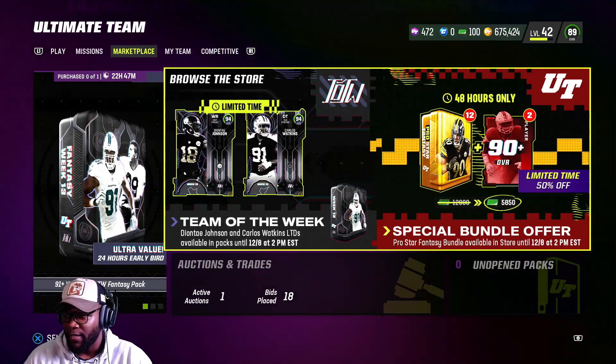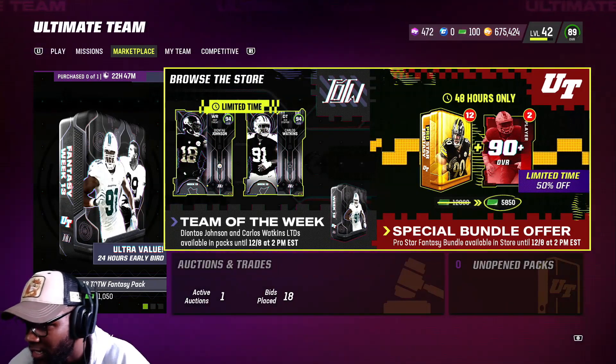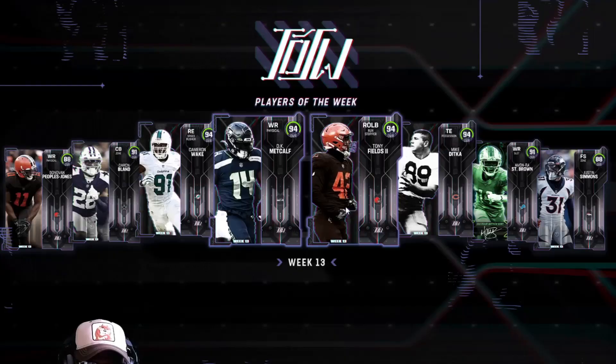We got some new Team of the Week players dropping — Carlos Watkins and Deontay Johnson are the LTDs. We also got Tony Fields, a run-stopping linebacker, Mike Ditka, St. Brown, Justin Simmons, Cameron Wake, Deron Bland, and Donovan Peoples-Jones. Pretty interesting cards.